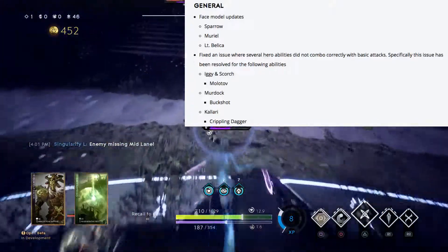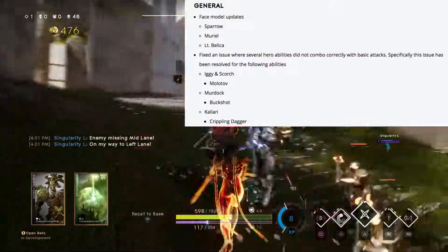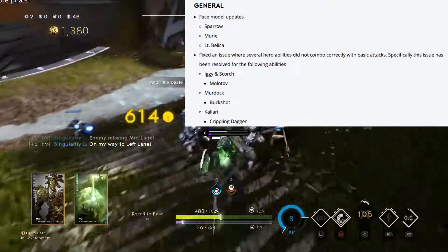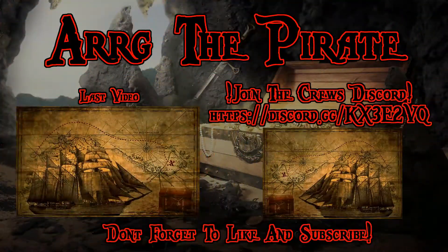The last hero changes in version 43 are face model updates for Sparrow, Muriel, and Bellica, and there are a couple of animation fixes for Iggy and Scorch, Murdoch, and Kalari — just some minor visual things being changed.